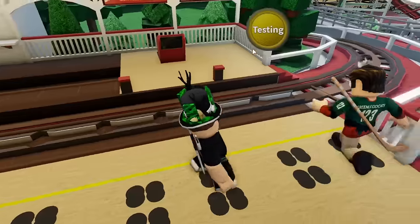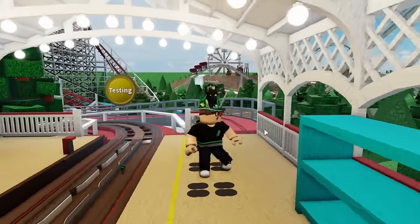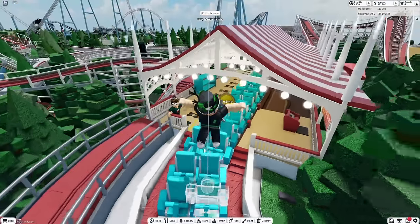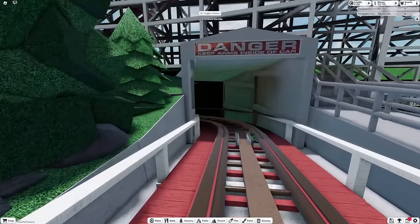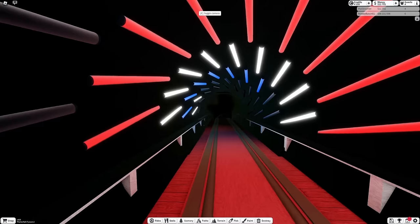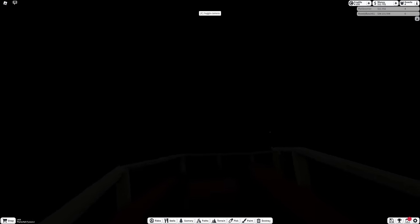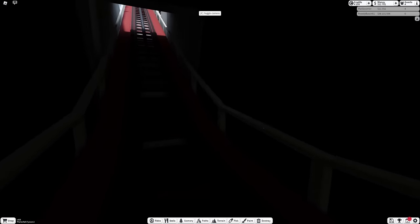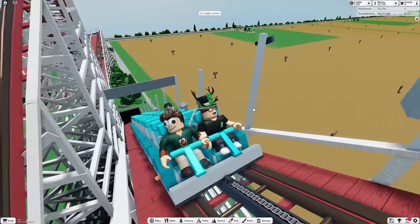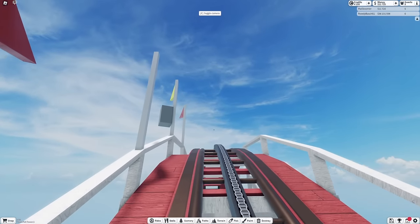It even has the station exactly like how it is in real life — they don't have air gates or anything blocking people from walking onto the track, just these little things you're supposed to stand on. The ride is here for us to ride! I want to get to the front, though — this is my favorite part. The ride starts by going off into this tunnel, which I think is so cool. It doesn't have that in real life, but it starts the ride going into a tunnel in pitch darkness. We're turning around, going into a lift hill, and Rowdy Bush is trying to get on — get on, Mr. Rowdy! Alright, here we go, we're at the very tippy top!